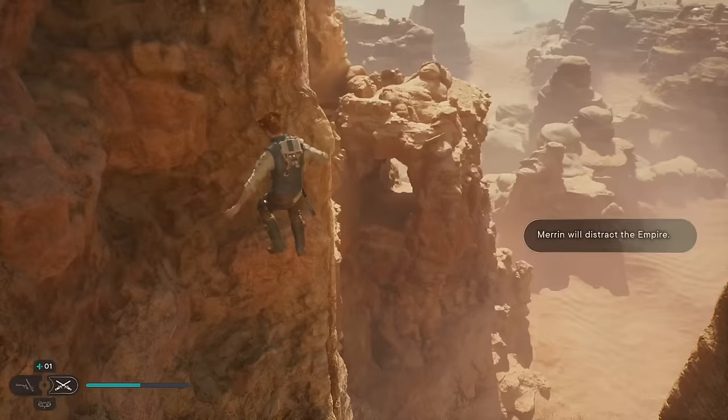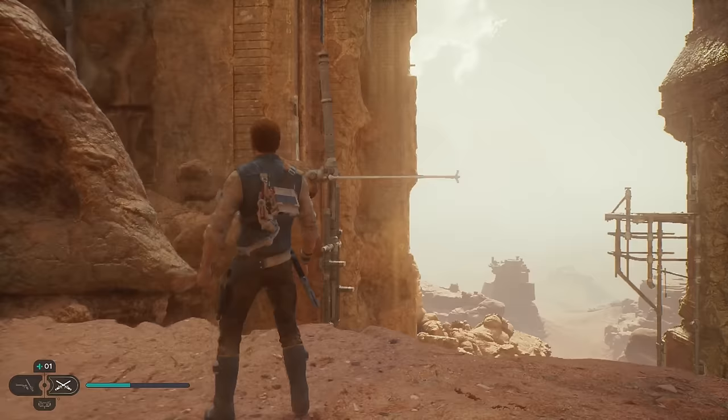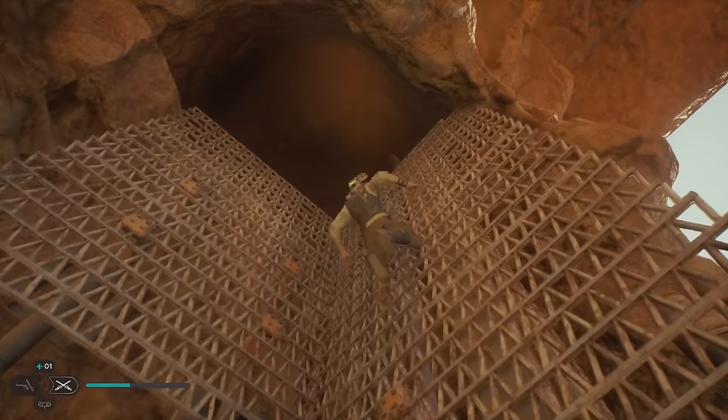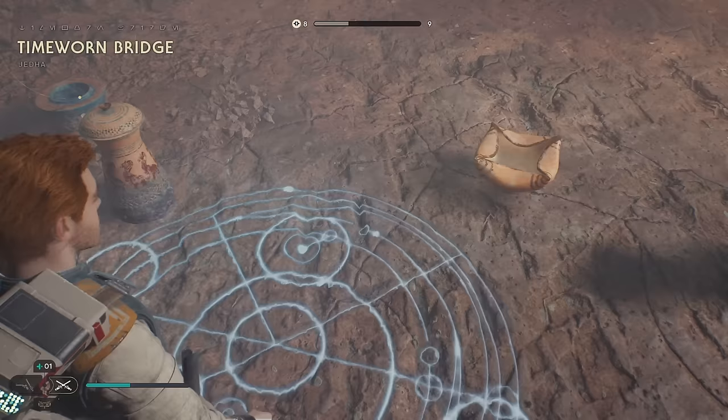Now we're going to go over here. I forgot about the dash immediately — do that again. Jump across, dash. Jump across, dash. Then get on that. Jumping makes that way faster. Now we're back at this meditation point. It wants us to go up and to the left — actually I better rest, I'm out of stims.